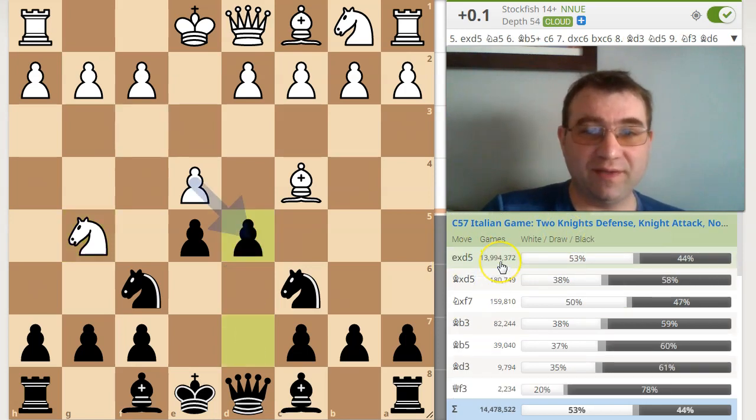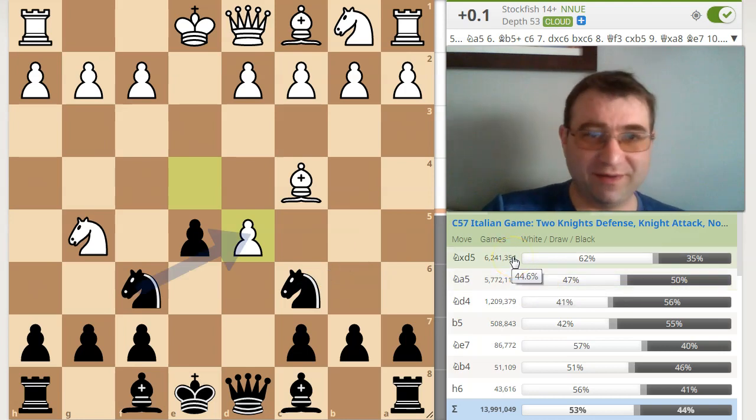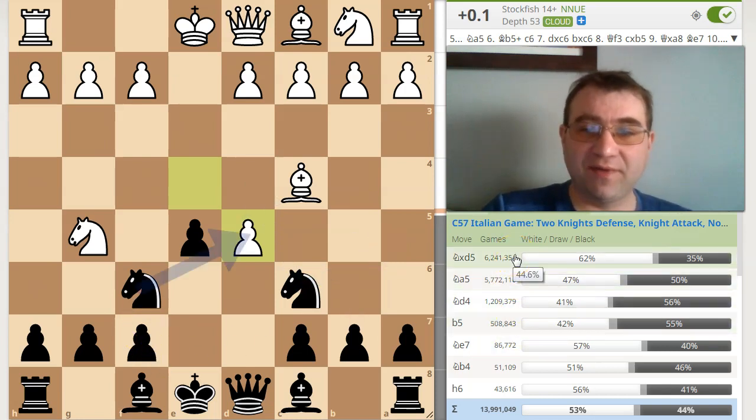Of course, you need to play the move d5, and then they're going to play e6, d5. The super main line here that most grandmasters play is just knight to a5. And of course, knight takes d5 is a little questionable because it allows the sacrifice knight f7. You're going to get attacked, and that's not very good at all.